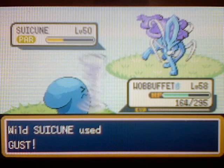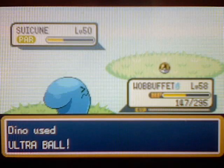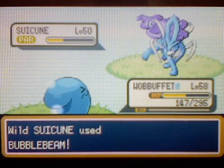The first time I finally catch Suicune will be on camera, which I like. I'm just gonna keep on throwing Ultra Balls. Luckily Wobbuffet has a lot of HP. Suicune is a pretty tough Pokemon. It's using Bubble Beam. Wobbuffet's kinda running low on HP, so I'm gonna heal him up.